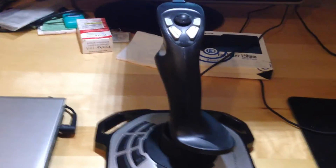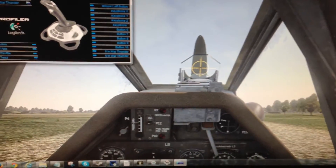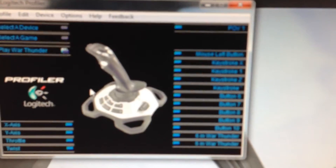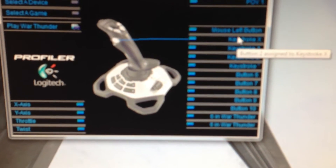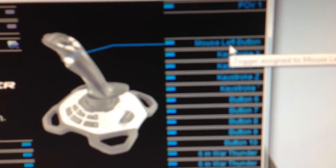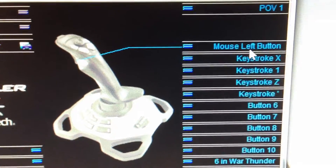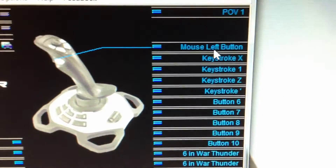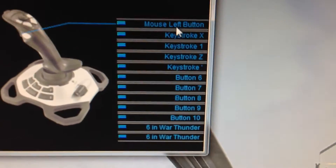How did I get my joystick working in War Thunder? The answer is actually quite easy. Because I didn't want to set up my joystick inside War Thunder itself, I preferred to do it in the joystick software. I set up a whole bunch of keys. For example, mouse left button is mapped to the trigger on my joystick — so it doesn't send a trigger key input; instead it sends a left mouse button input.